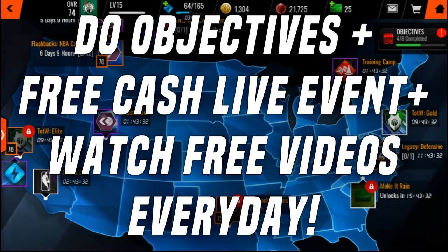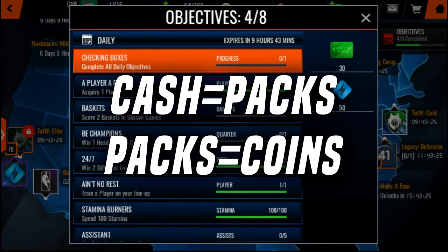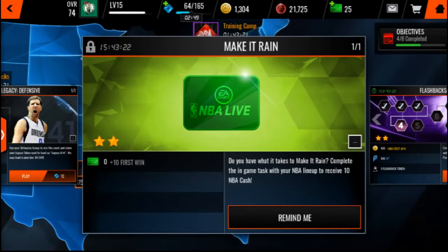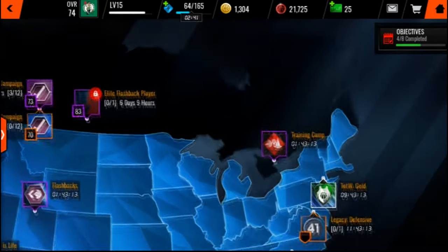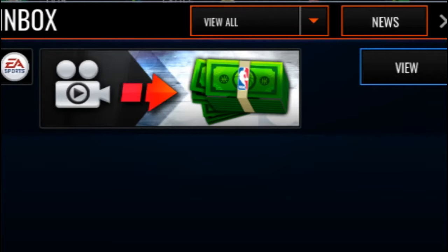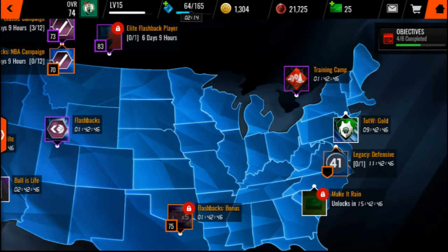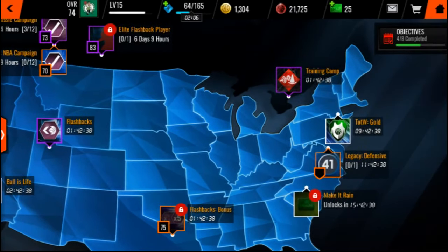Another way you guys can make some money — really basic NBA cash — is to do your objectives every day. You would get 30 NBA cash. In addition to that, do your make it rain live event. On weekends you would get 30 NBA cash from it, or maybe 20 — something like that. And then in addition to doing this, you get 30 from the objective, then you come in here and click this little inbox thing and click these little videos five times. You can watch up to 25 points, so you get 25 NBA cash. That's 25 plus 30, that is 55, plus that chain, that is 65 cash a day for absolutely free. You guys need to do that — you have to do it.